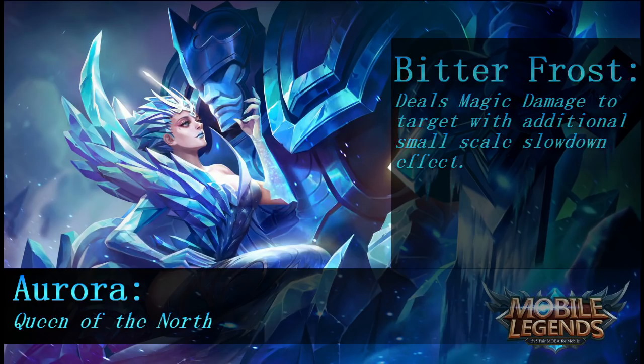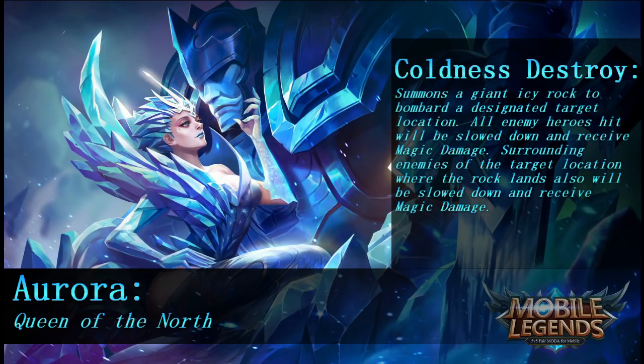Then we move on to her ultimate, which is called Coldness Destroy. It summons a giant icy rock to bombard a designated target location — all enemy heroes hit will be slowed down and receive magic damage, and surrounding enemies at that location where the rock lands will also be slowed and receive magic damage. It's another AOE damage ability and sounds like a pretty large one — kind of like a large-scale version of Gord's second ability: a big thing falls from the sky, hits the target location, and does AOE slow and a ton of damage.